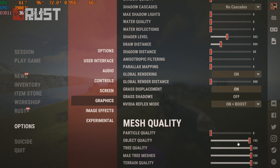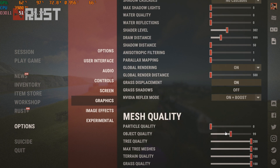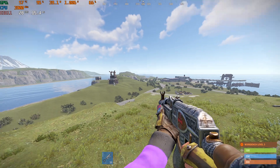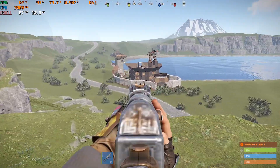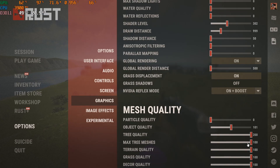Particle quality: zero. Object quality — if you have low mode I suggest you go with at least 100, because then all the building skins don't look that bad. Tree quality: 200. Max tree meshes: 100. Tearing quality: zero. Grass: zero. Decor: zero.